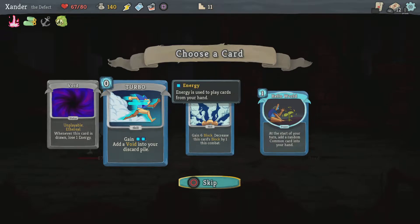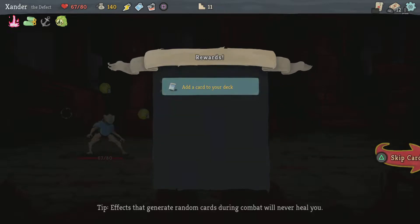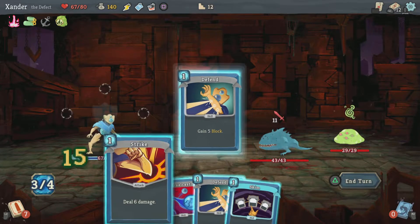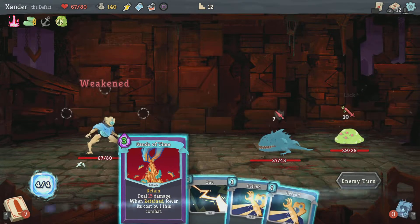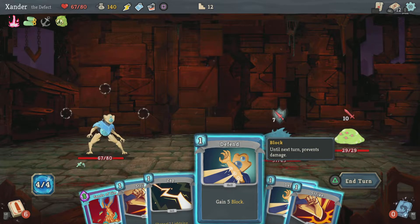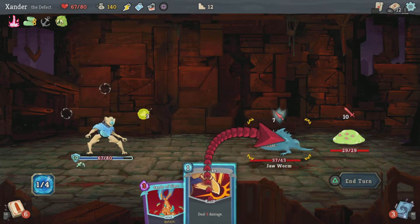Gain 2 energy, add a Void into your discard pile. Or gain 6 block, decrease it. At the start of your turn, add a random card — no. Block, block, draw 3 cards. Good, I got that — I wanted that. They're doing a lot of damage. I think I'll use that, then get him.